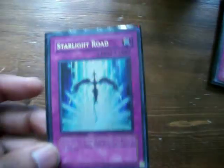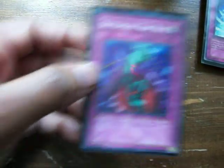Trap Hole — old school card coming back into the newer game; everybody hates it. Starlight Road — need one, two is okay but a little overkill. One Bottomless Trap Hole — I'll probably be getting another one and substituting it for regular Trap Hole.